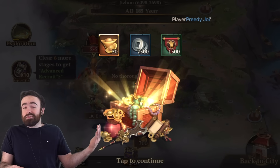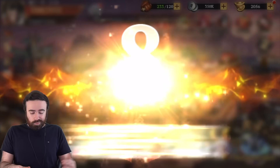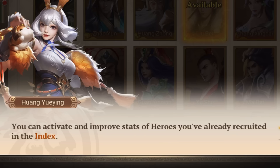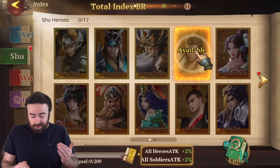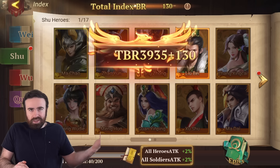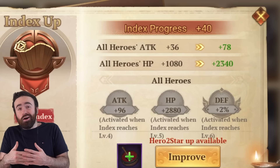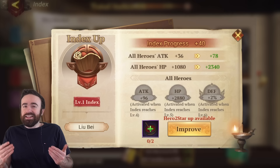We get some sweet rewards for every battle. Level up — more rewards, more stuff unlocked. We just unlocked the index, which allows us to make our heroes even stronger. This will allow us to double our attack and health — that's pretty nice.